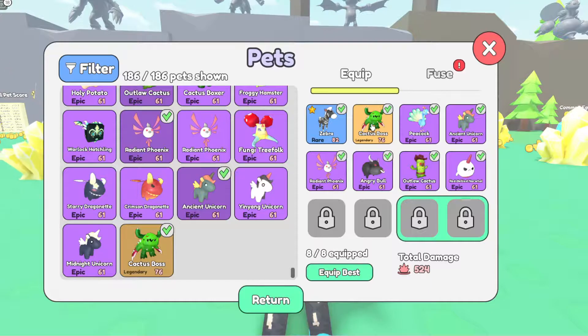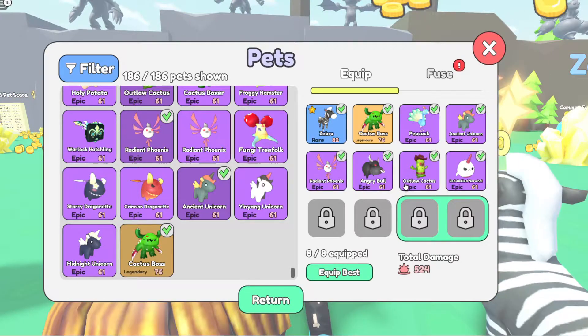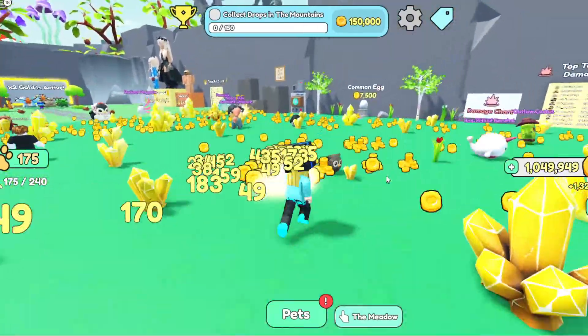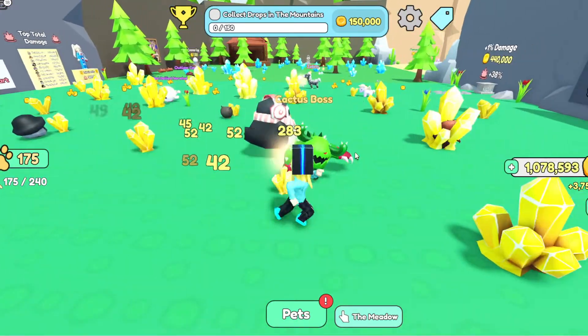I have him equipped of course. Then I have a shiny zebra — so one shiny pet. Then I have a peacock; he's my favorite, I really wanted a peacock. I also have Ancient, Radiant Phoenix, Blue Cactus, and Red-Bellied Narwhal. This is my current loadout. And you can see it — it's the Cactus Boss, the legendary one.